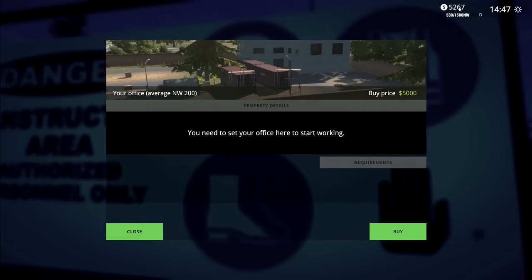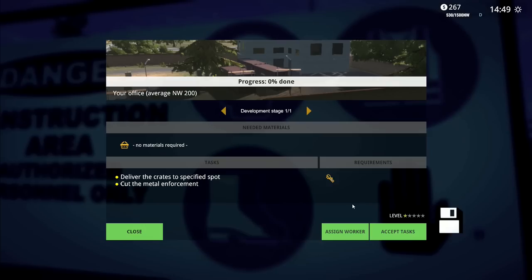$5,000 to buy this and we have $5,267. That is called cutting it close. Buy - do you? Yes, I do. Accept. Accept. Assign worker. Accept tasks. Right.